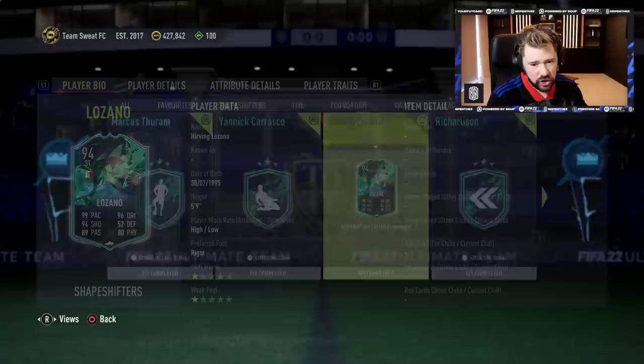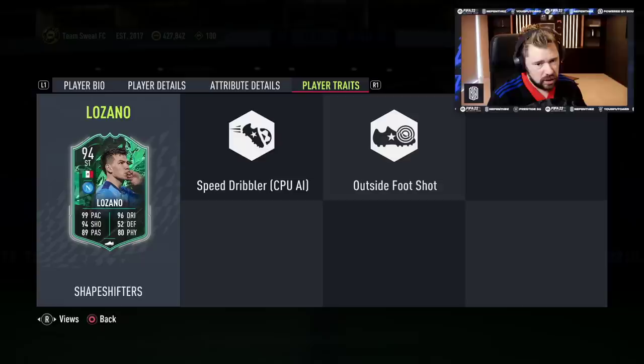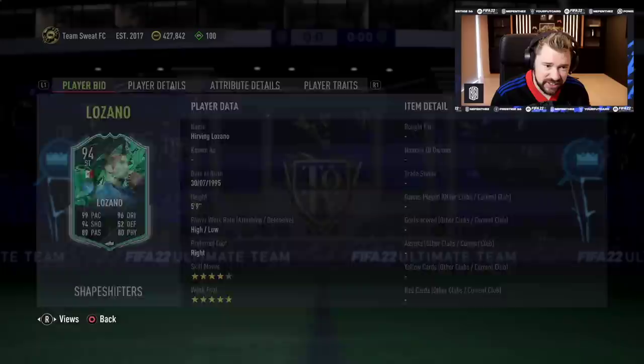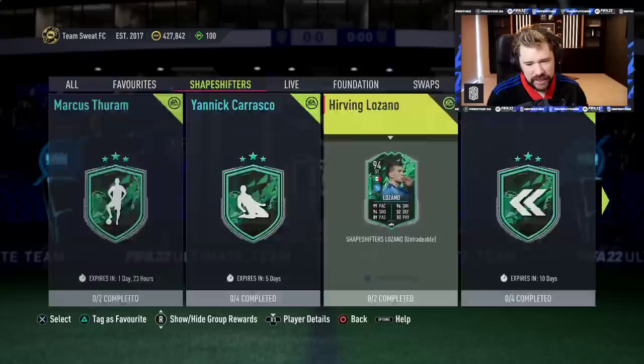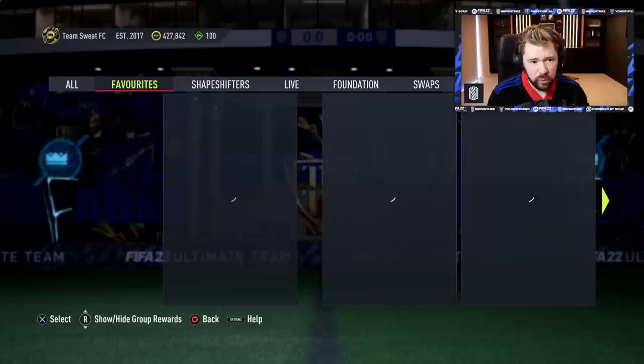We get ourselves the next token. However, Irving Lozano, guys — four-star skill moves, five-star weak foot, high-low work rates, perfect pace, good physicals, insane dribbling, very very good shooting and okay passing. Outside the foot shot as well. I like this card. It's two segments. I'm going to guess 84 and 86 — team of the season needed. It's an 85 and an 86, no team of the season needed. That's really reasonable. I don't mind that too much at all.